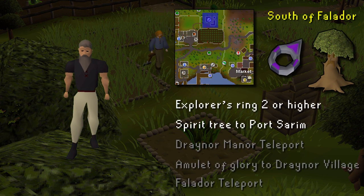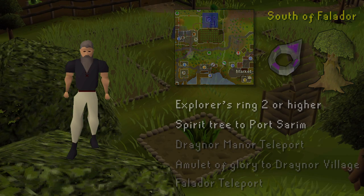There are 9 different herb patches around the world map. The options shown in white are the most efficient ways to get to the herb patch south of Falador. The Quickest teleport is the Explorer's Ring, which is limited in the number of teleports depending on the Lumbridge and Draynor diary tier you have completed. This will take you to the middle of the cabbage field right beneath the farming patches. With level 83 in farming, you can also plant a spirit tree next to the pub and run north.